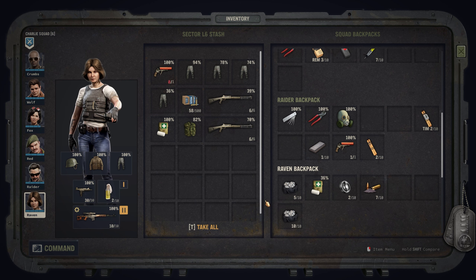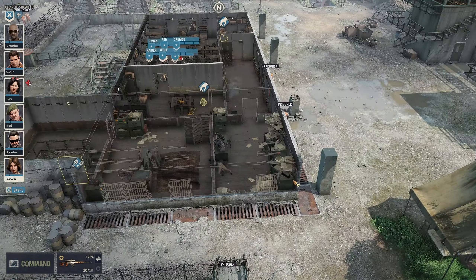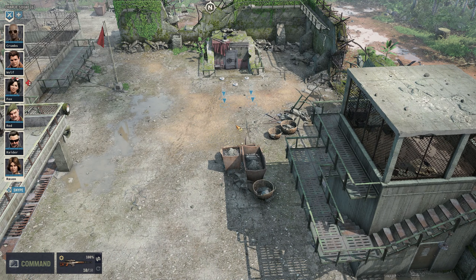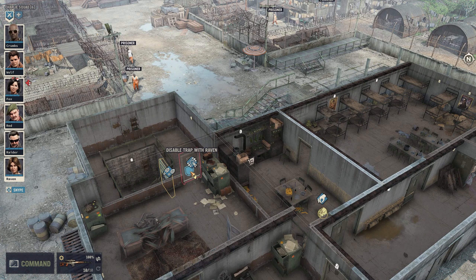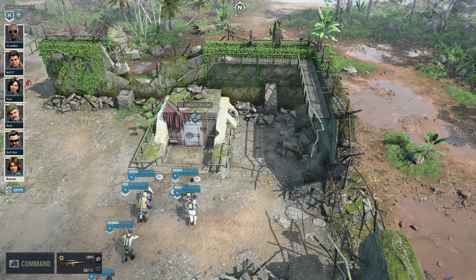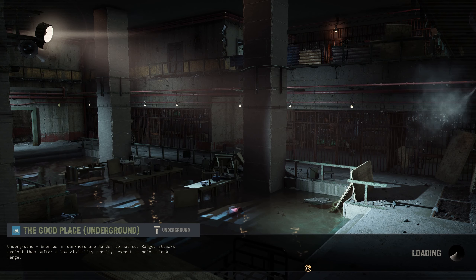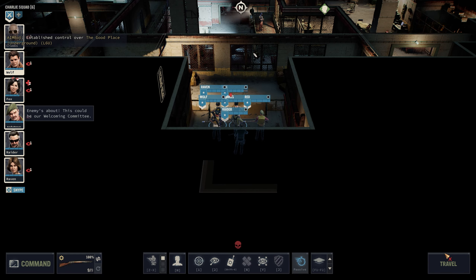I think I'm ready to head underground. Let's go into tactical, grab everyone, and let's go this way. We could have gone down here as well. Let's go here - I think we're good. Arrived at the location. The good place underground.